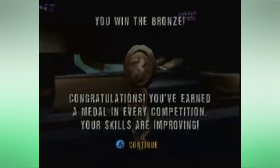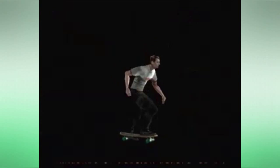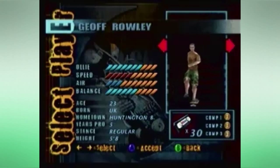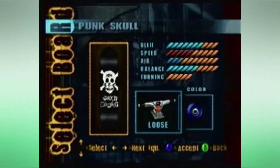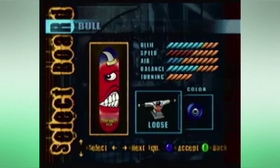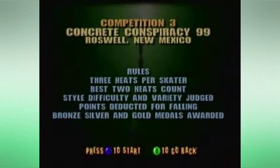I got the tape on the third run. Now they're going to show the credits. I'll show the skateboards here — my stats are super high now. Let's go through the skateboards: Punk Skull, Panic Attack, Magic Cat, White Trash, Bull, and Rocky. Rocky's gonna bring us to the end — let's go Rocky.